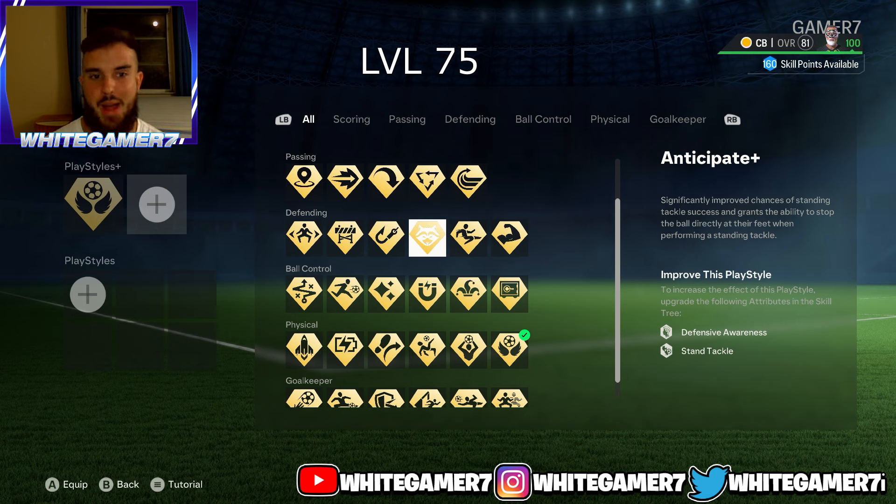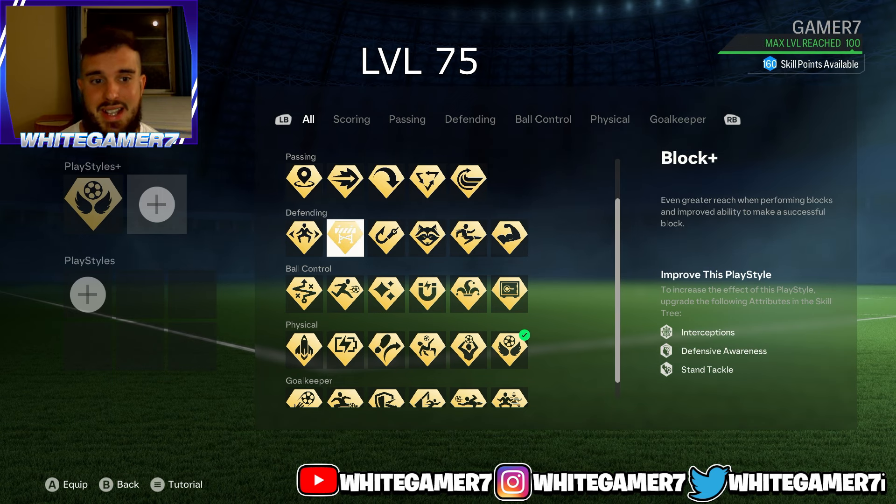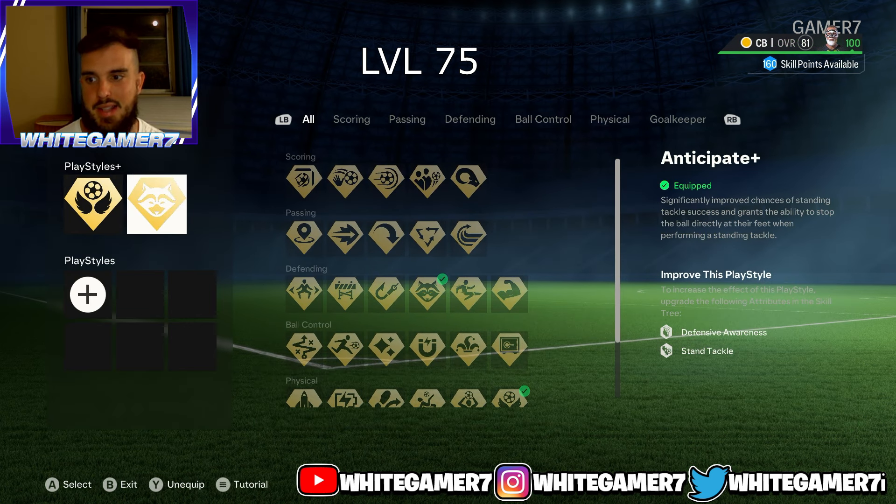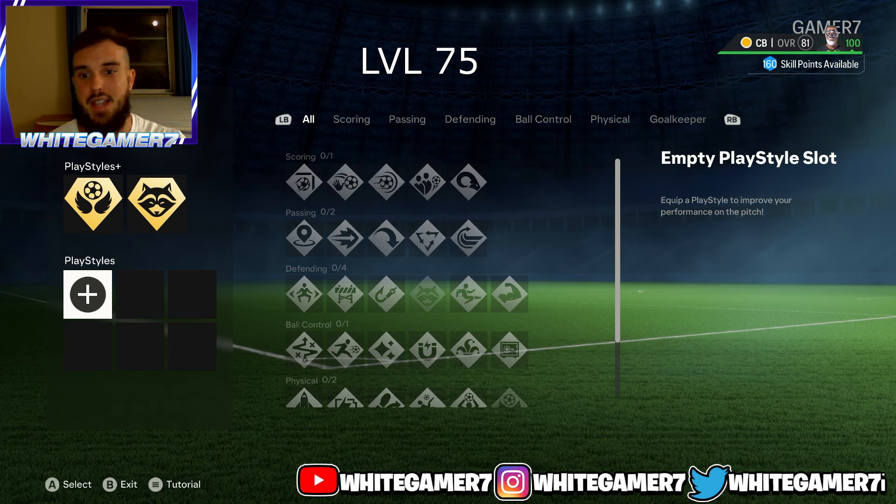The second play style plus is up to how you play center back. Anticipate plus gives improved chances of winning standing tackles, with the ball stopping right at your feet. Another great option is block plus, which I personally use — it's super noticeable, your pro will extend his or her legs out to make the block. We're going with anticipate plus for this video since many people will prefer it, but block plus is also a very good choice.